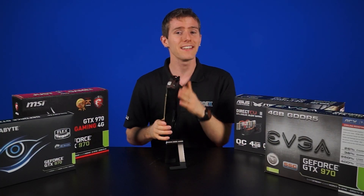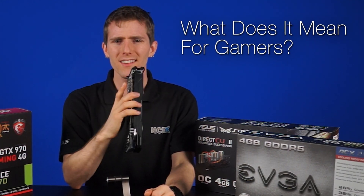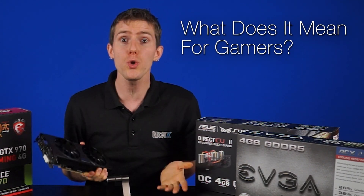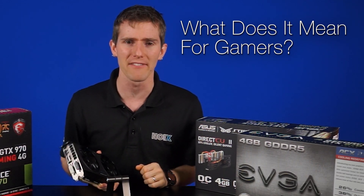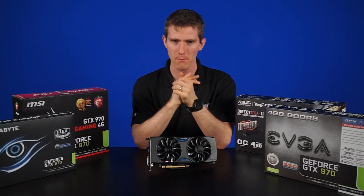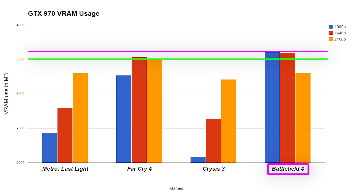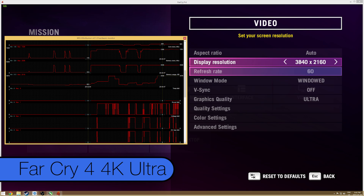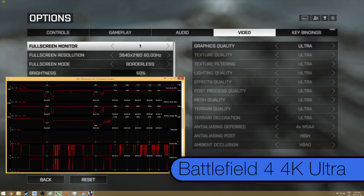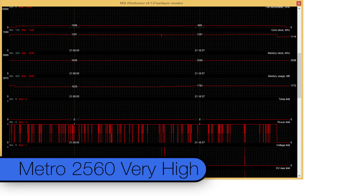This is why 970 users have been claiming to notice degraded performance once their card starts using more than 3.5 gigs — that extra 500 megs performs at a slower speed. It's important to note that it doesn't slow down the other 3.5 gigs; performance only slows down when info in that memory block is accessed. The team here did some testing in recent games on high settings at a variety of resolutions on a Samsung UD594K monitor, and every game's video memory usage was under or around the 3.5 gig mark, except Battlefield 4 which went up to 3.6 gigs. The safe thing to say is that most games today are going to stay at or below the 3.5 gig mark.